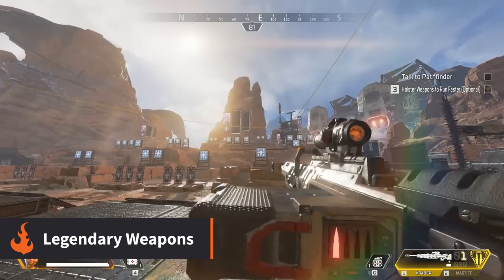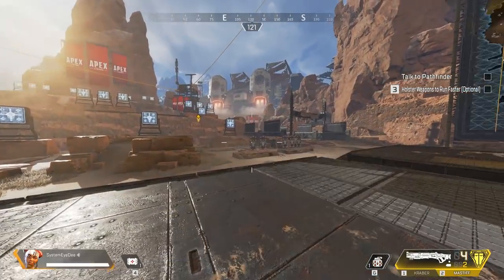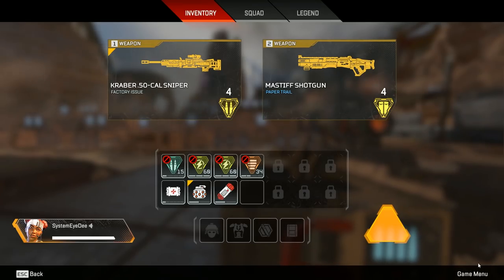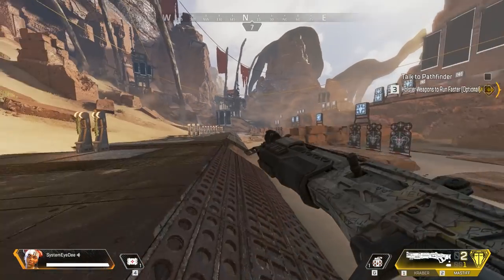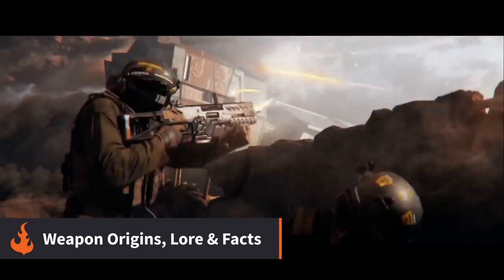Lastly there are the legendary weapons. These use their own unique ammo that comes with the gun when you pick it up, so when you run out of ammo you're out and that's it. There are also no customizable attachments so you can't change the scope or improve the weapon at all. However they make up for this by hitting like a truck and being statistically the most powerful weapons in the game.